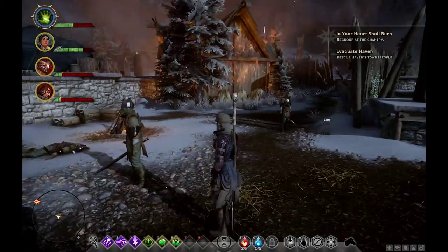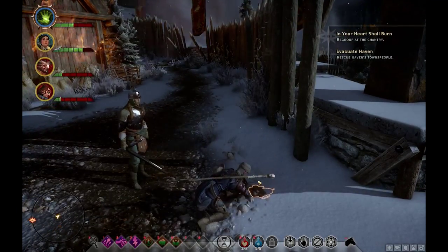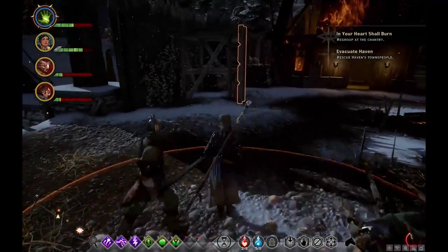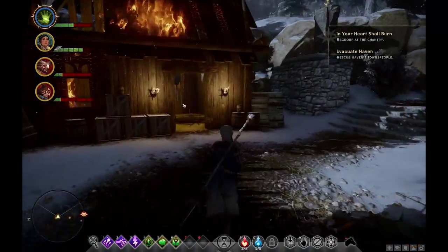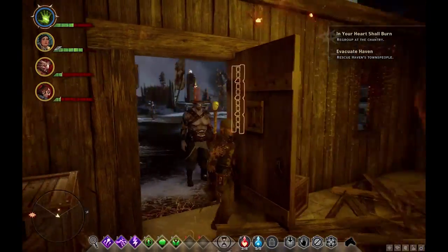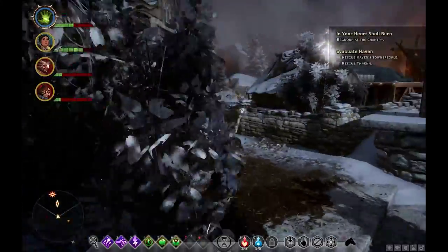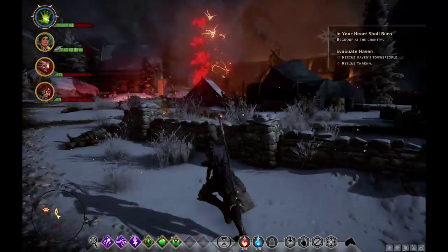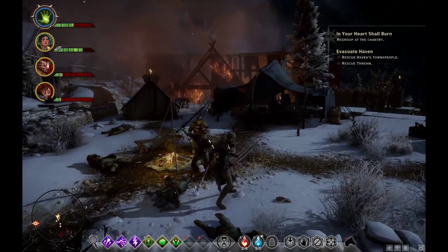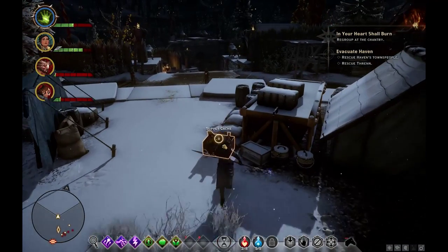Burning everybody. There are still our soldiers out. We can loot — Red Templar foot soldier pauldron. This was a place that we had to rescue someone. I'm not sure if we got them out in time. A survivor! Need some help here! Is this a supply cache? That's exactly what we need.